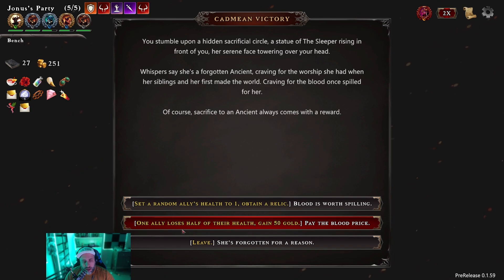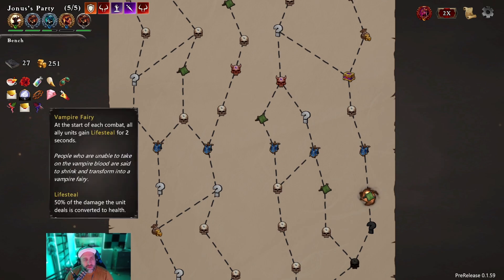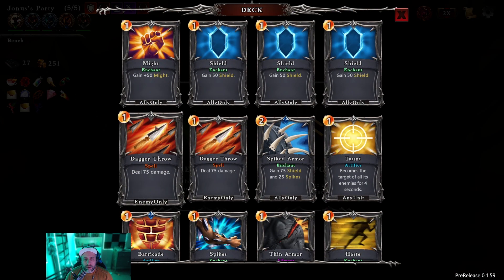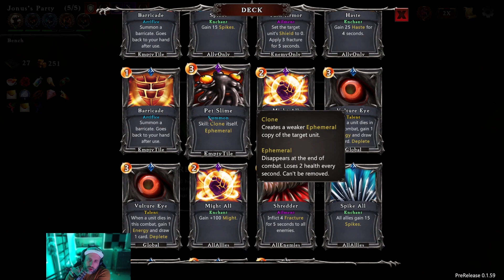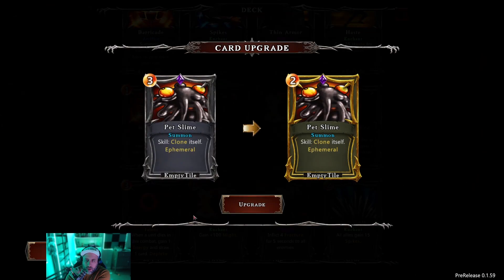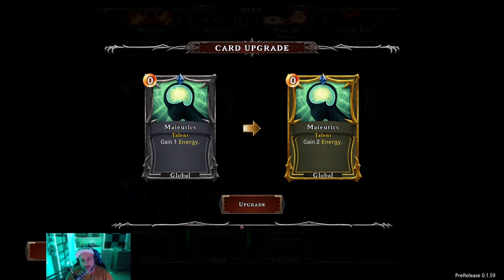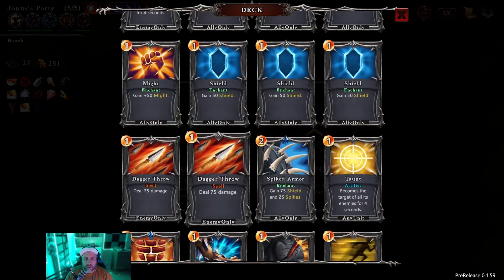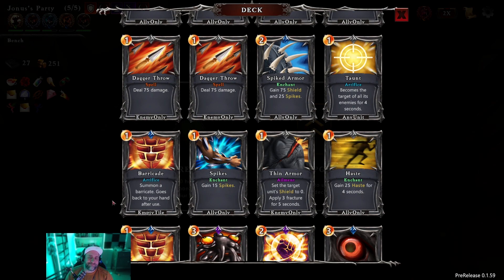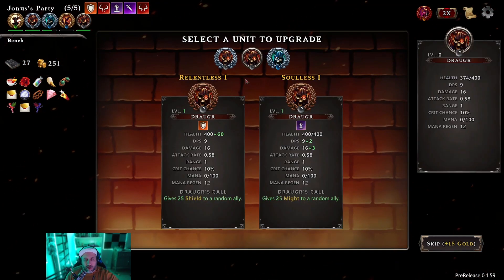Send a random ally's health to one, obtain a relic — one ally uses half their health, gain 50 — sure. What is this? At the start of each combat all units gain lifesteal — 50% of damage is converted to health. That's pretty good. Let me see the deck really quick. I kind of want to see what the upgrade is on slime. I don't think we need to heal so come in here. It only costs two. Interesting — what are you? You become two, you gain two energy — that's not that great. Where's barricade? Someone's a barricade with 15 spikes.